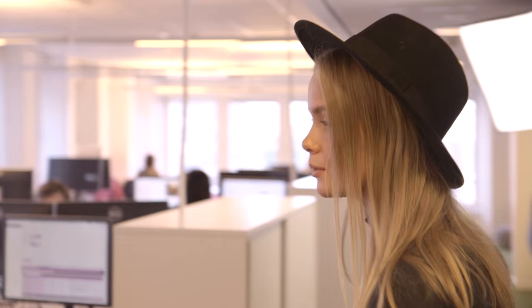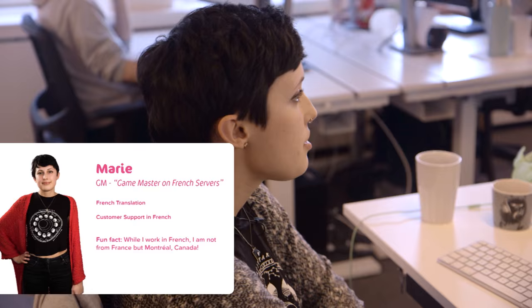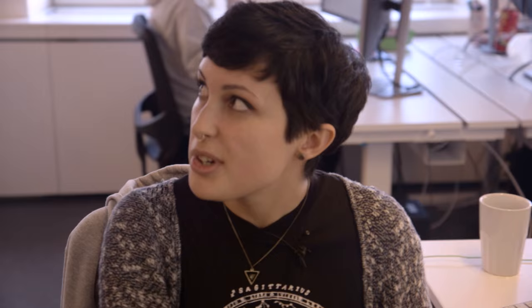So this is the Star Stable Headquarters. Right here we've got the customer service - I think it's about 20 people, 16 nationalities and we have some game masters here I think. This is Marie. Hello Marie. Can I borrow you for a second? What are you doing? I'm answering messages from the players - like this one, she sent us some suggestions, she wants more hairstyles for the horses.